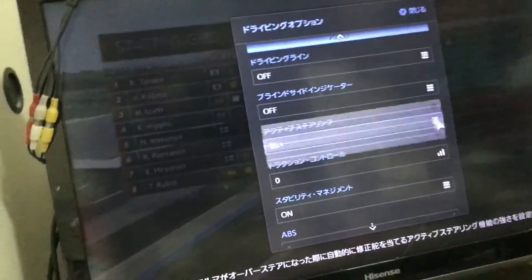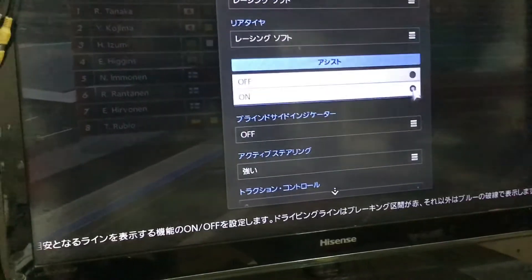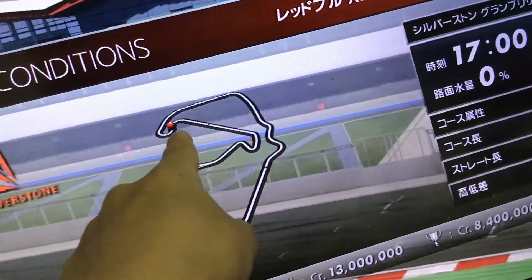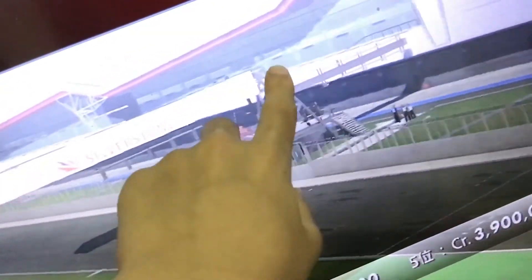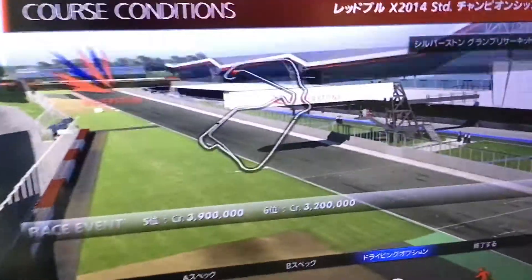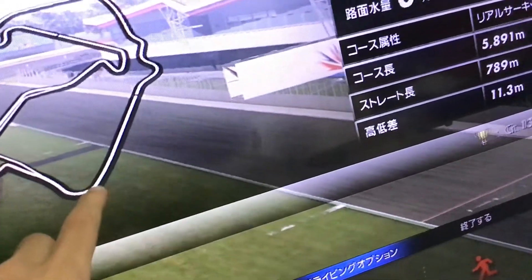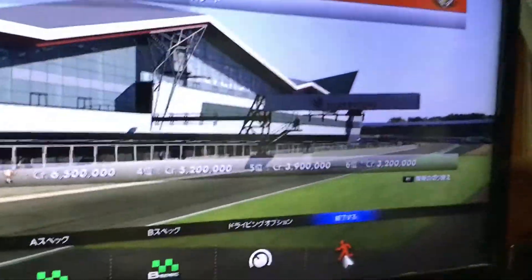Even if you slip a lot you can still get a good result. Or just get a driving line aid if you're worried. Then shortcut on this like this, and optionally shortcut here like this — this place will help. Then shortcut here, light brake, then shortcut over there. Three laps — I'm a pro at this shortcut grind.